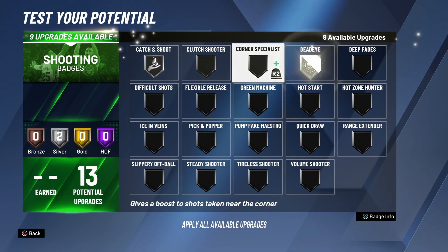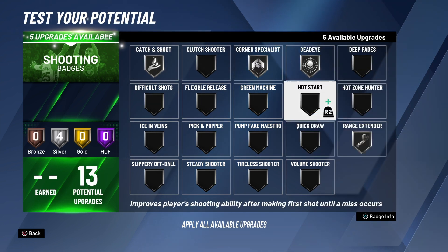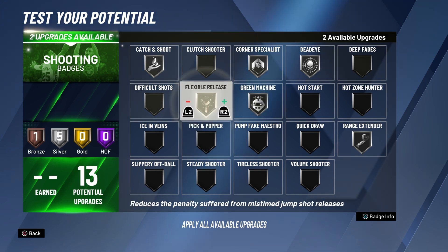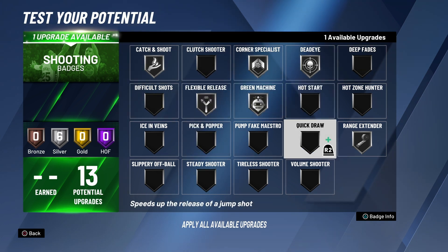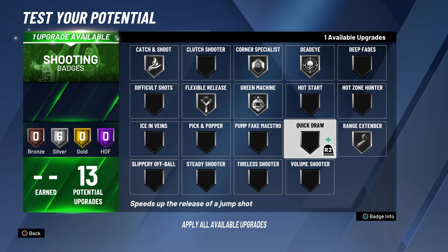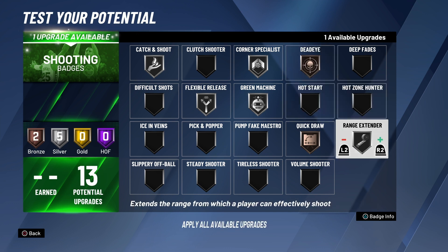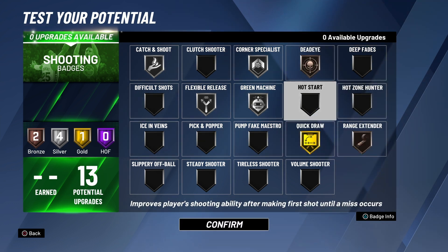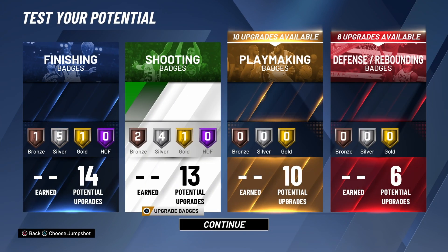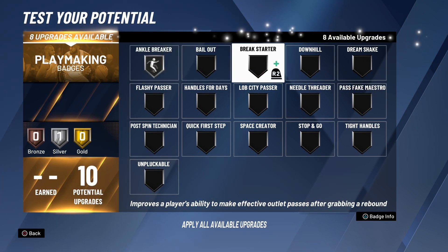For shooting badges, catch and shoot on silver. Make sure you balance this out — you don't need gold or hall of fame on anything except quick draw. And flexible release — that's a very good badge. I don't need range extender on silver, and deep range deadeye I don't really need on silver either. But quick draw on gold is very, very important. You need quick draw gold or hall of fame. Deep range deadeye and range extender — I'm a slasher, so I'm not going to be shooting that deep. And plus I have my sharp badge so I can get my takeover just slashing.